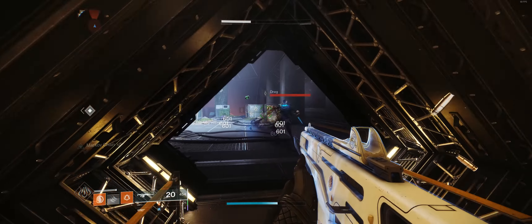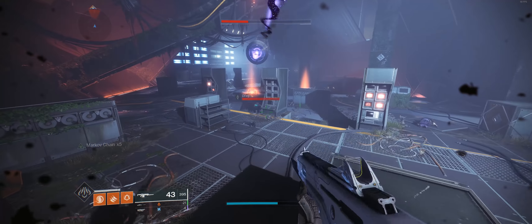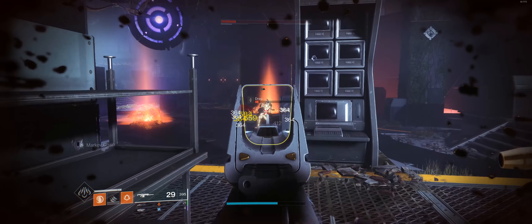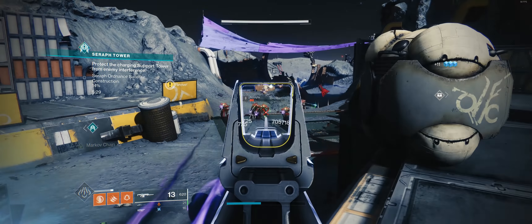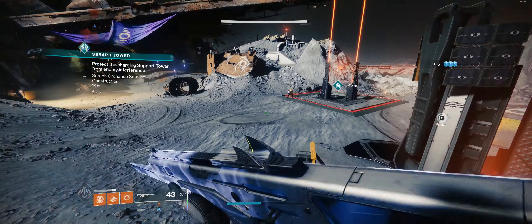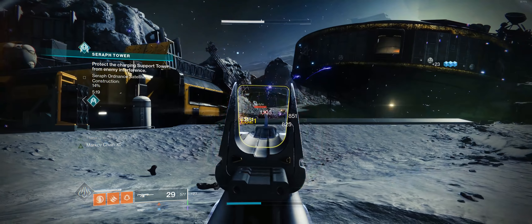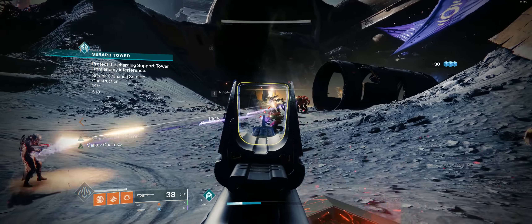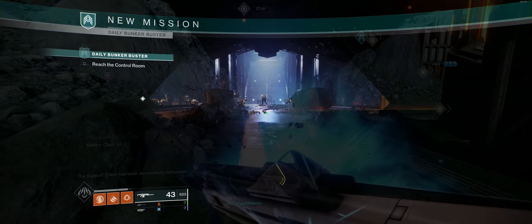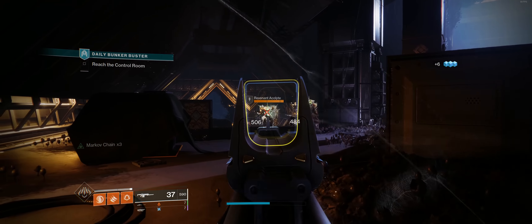Warlocks and their new Celestial Fire make a great pairing with this weapon. Hunters and their ranged melee-type attacks also flow well with what this weapon is trying to help you do, especially since you already have your dodge ability to get either your melee or reload your weapon. Monte Carlo has a unique interaction worth noting: in every season there has been an artifact mod that allows your melee to stun a specific champion type. While Monte Carlo doesn't have a champion-specific perk, it will allow you to basically always have your melee ability ready to combat a champion — so season to season, you've had at least the option to use this as part of your champion-oriented build.